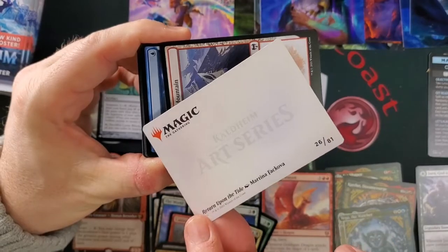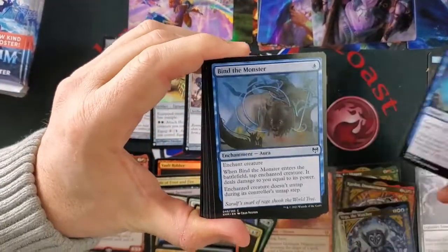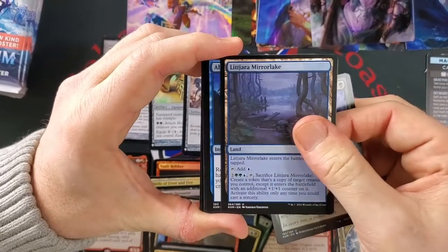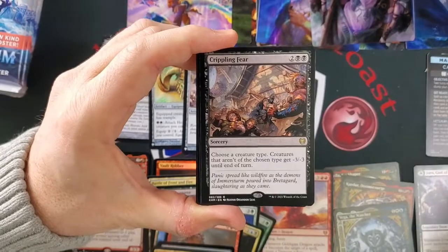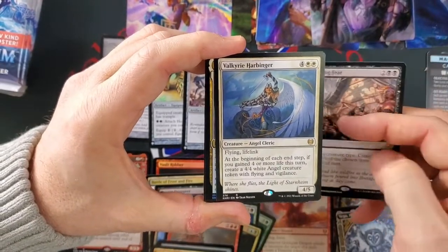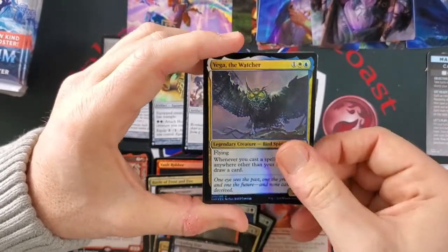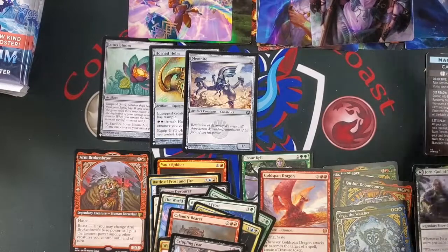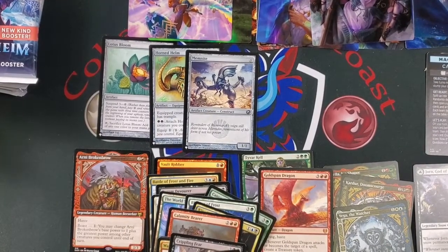Return the Tide. Snow-Covered Mountain. Bramtown Commons. Lil' Jara. Absorb. Mirror it. Crippling Fear. Valkyrie Harbinger — love that card. Creed Angels — I love these Creed Angels. Got a foil Vega. Still sitting at two mythics, but they're good ones — both fantastic mythics. And the Lotus Bloom is amazing, one of the better pulls you can get.